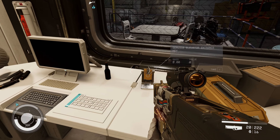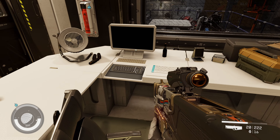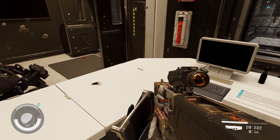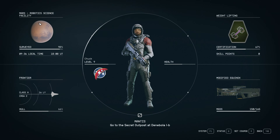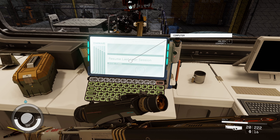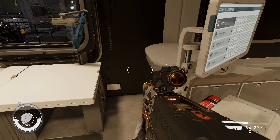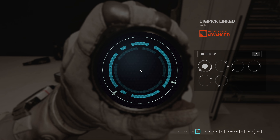Weightlifting is good — I like weightlifting. Service elevator entrance key — I'll take that, might not need it but I'll take it. Three digipicks. Computer unlock — expert. We'll deal with that in a second. Let's get the safe first. It's an advanced lock — probably want to use this one on the second ring.